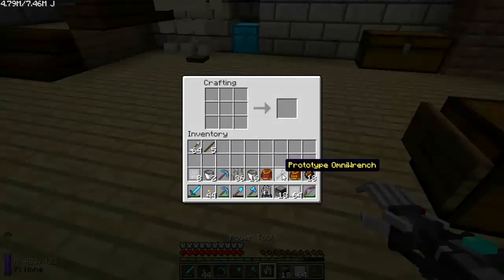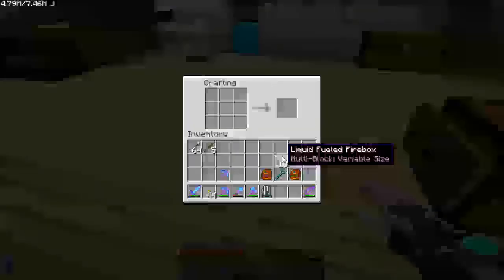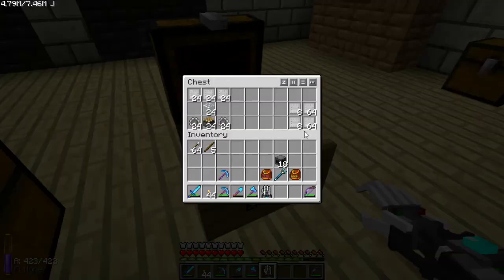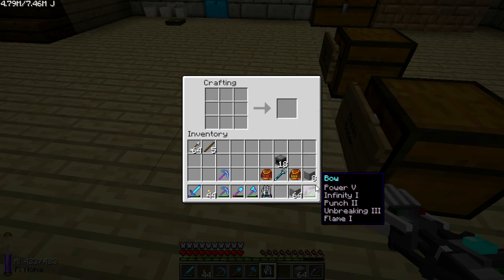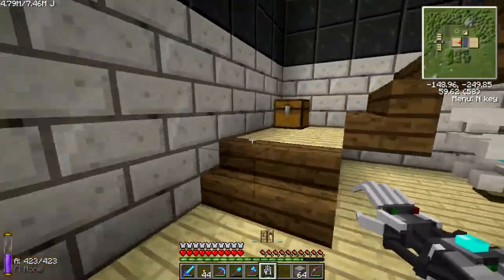Let's get started with the steam boilers. Like this — 18 liquid fueled fireboxes, and they are here. To make the tanks you do this — I need 72. Let's make the steam engines later on.